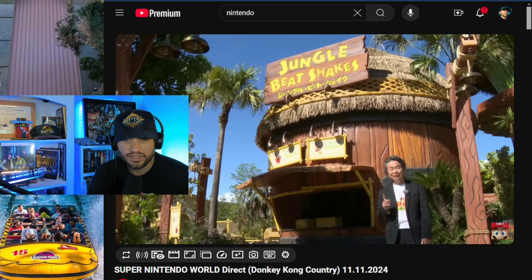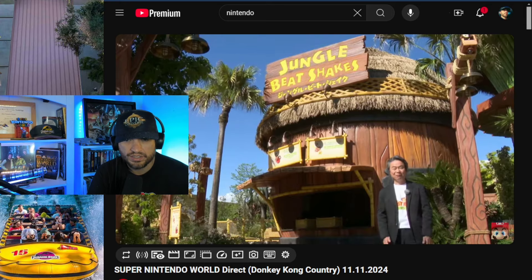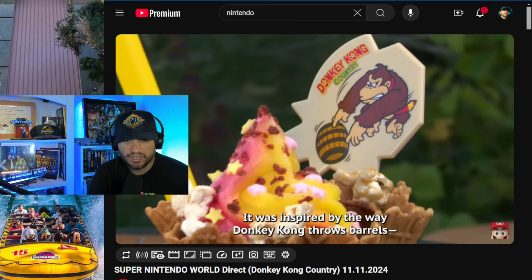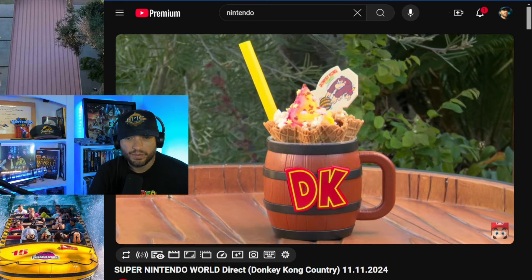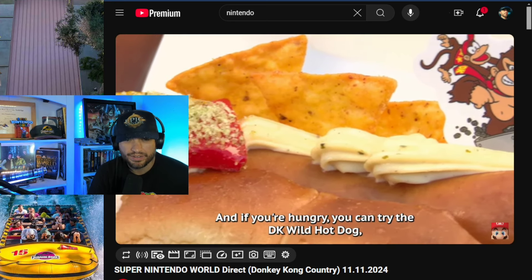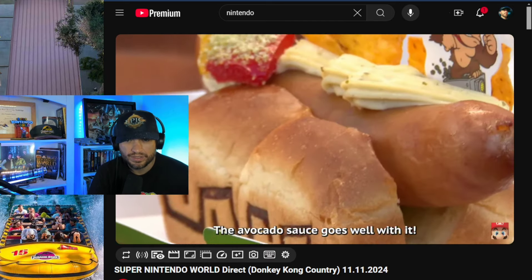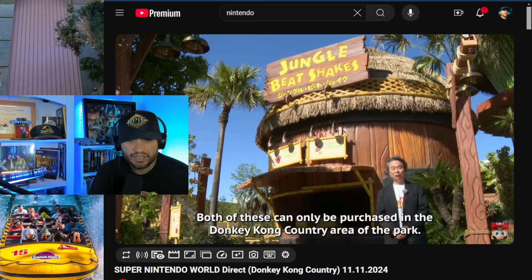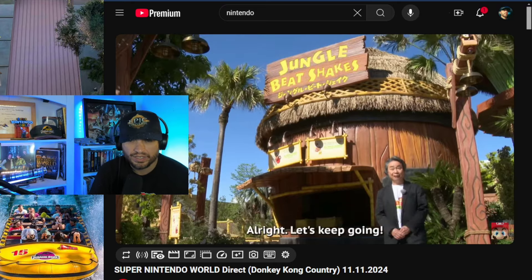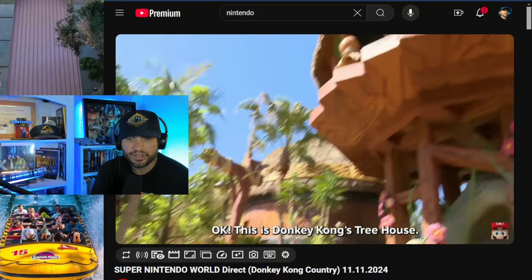There's a little shake stand with banana-flavor drinks and shakes, and it comes with the barrel cup. This food is probably going to look a little different in the US at Epic Universe, but you can tell they're going very creative with it.